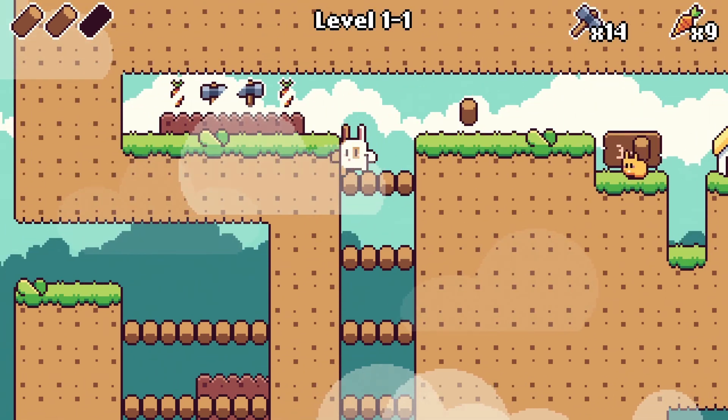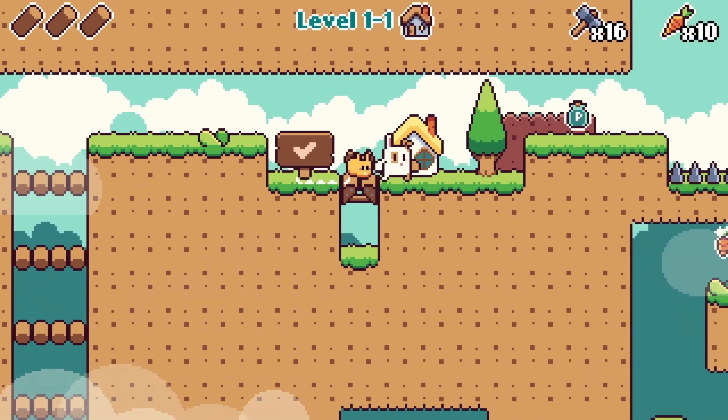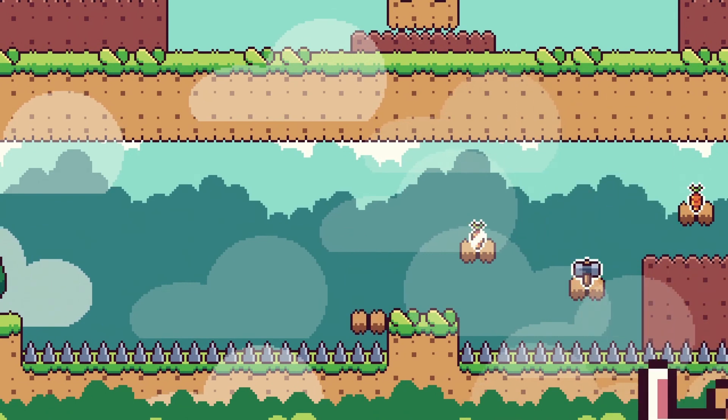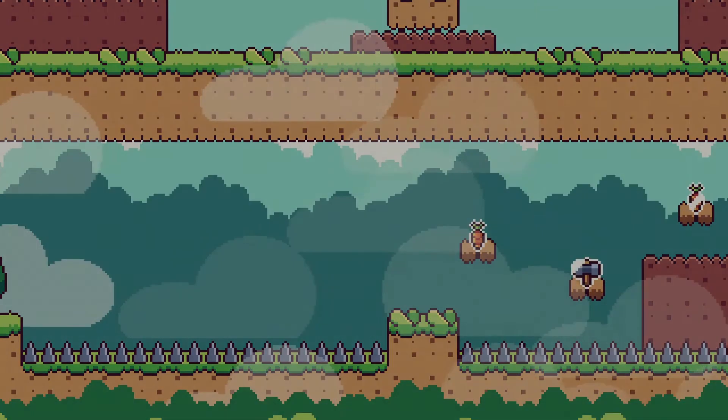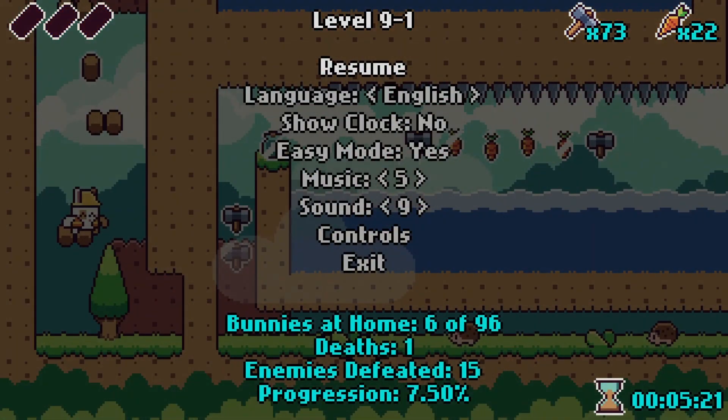You have to collect all three wooden logs, then go to the house and then you can save the bunny. If you die in one level then you can just repeat it and you won't have to collect the wooden logs again. There's also a level select if you press the start button and go to quit or exit.